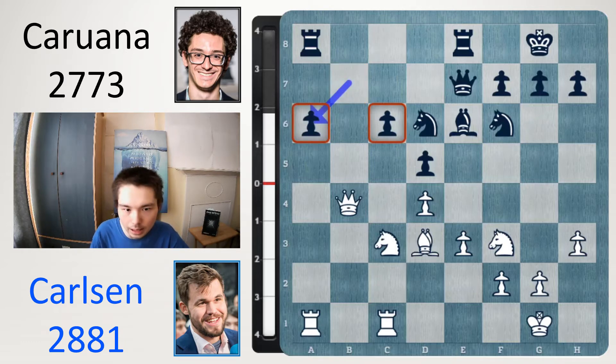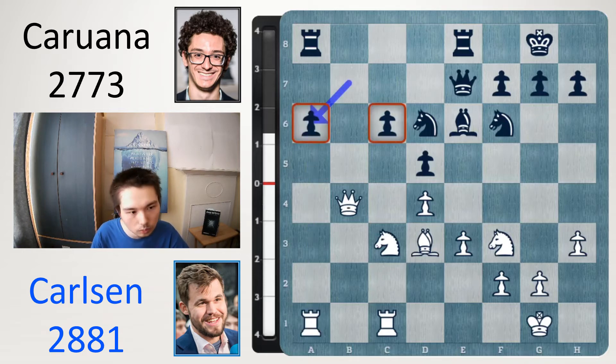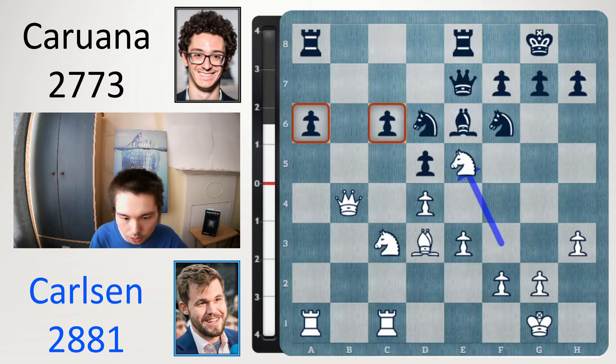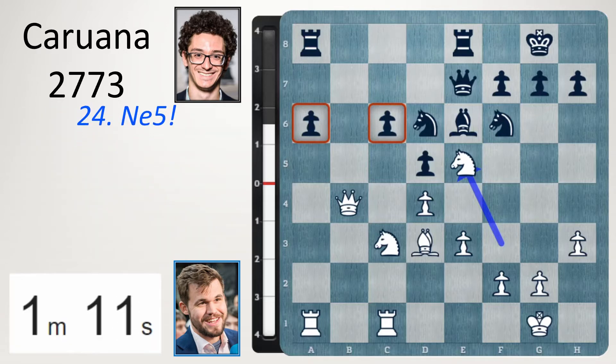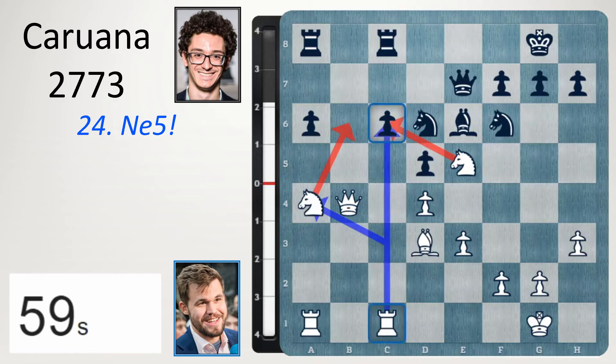a6, b takes a6. Now we have a new target on c6. But Carlsen takes on a6 first. You can play knight e5, because a6 is still hanging. You might as well get a knight in the game. So knight e5 was possible. If you go rook c8, then knight a4. Knight can come to b6, forking both rooks. Also this rook on c1 is now also attacking the c6 pawn.